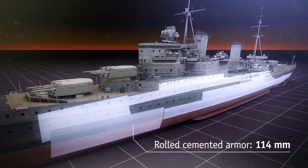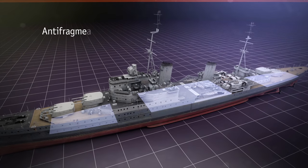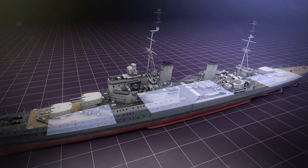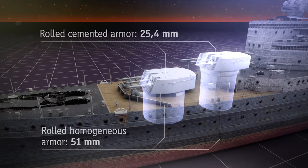And don't forget about torpedoes — each side of the ship has a three-tube launcher. The armor here is almost as thick as on heavy cruisers: 114 mm in the armor belt, 63 mm in traverse, 32 mm in deck, and from 25 to 51 mm in the main caliber turrets.